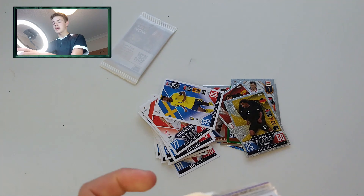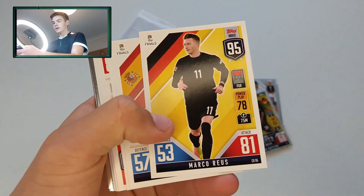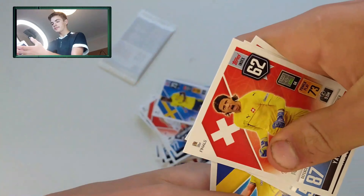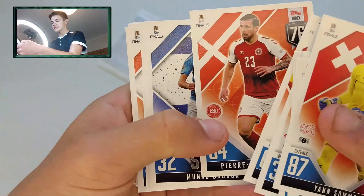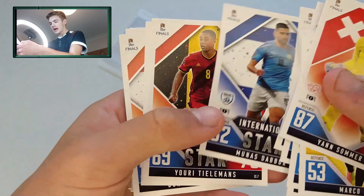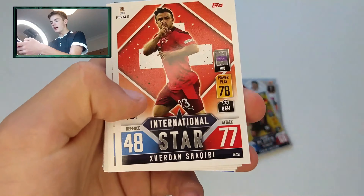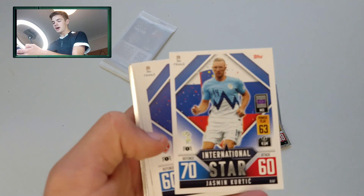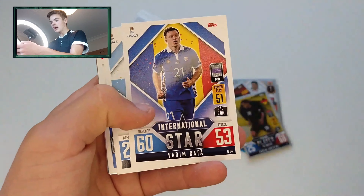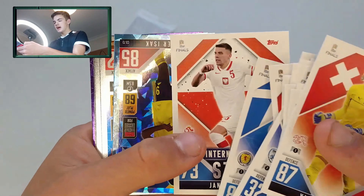Now let's get into our next pack. We start off with Jan Sommer, DeMarco Royce, Danny Olmo, Yaremchuk, Daniel James, Ornatovic, Elmas, Holberg, Daba, Tielemans, Perisic, Marlon Shaqiri — I believe he plays for some American team now, he's gone a bit downhill in recent years. We've got Sarabia, Neymar, Kirtic Ratta, Nani, Kieran Tierney, Jan Bednarek.